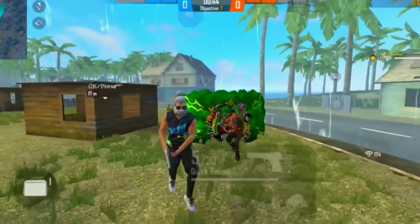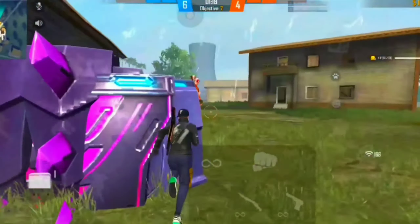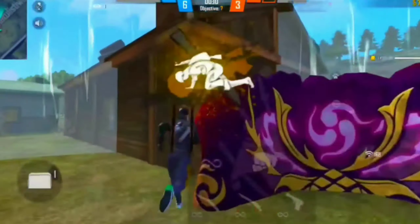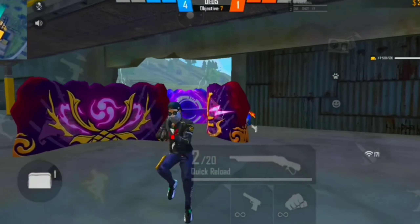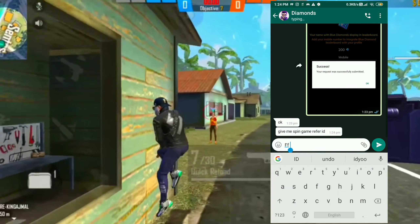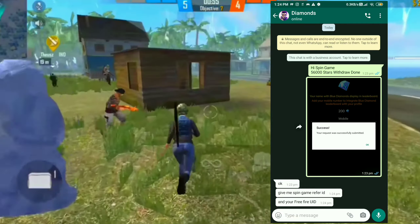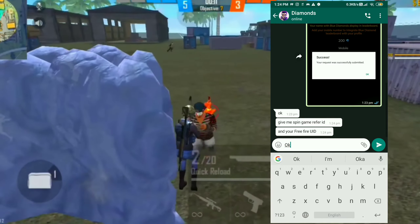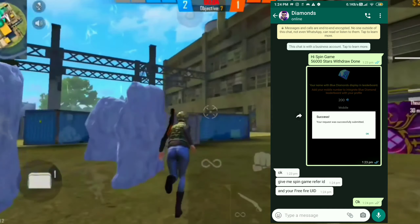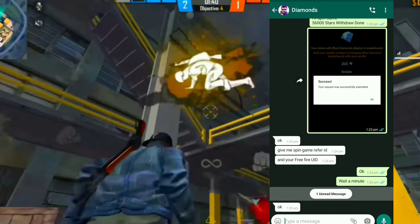It is not a Free Fire ID if you are not verified. I will try the Free Fire ID. I am going to put a camera on the screen to show you what I am going to do. In the description box, check the number. You can see a high spin game — my spin game is a Free Fire. In this new video I am going to show you how to do the Free Fire.